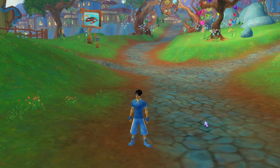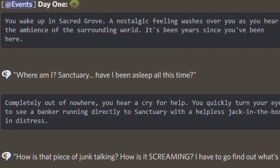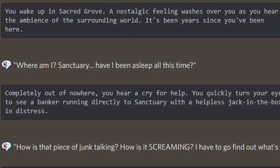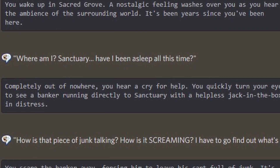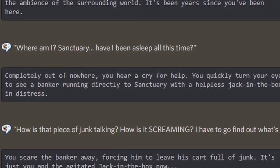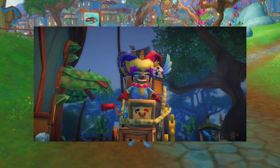The first picture for today is a jack-in-the-box. You wake up in Sacred Grove and a nostalgic feeling washes over you as you hear the ambiance of the surrounding world. Completely out of nowhere you hear a cry for help — you turn to see a banker running directly to Sanctuary with a helpless jack-in-the-box in distress. You scare the banker away forcing him to leave his cart full of junk. It's just you and the agitated jack-in-the-box.